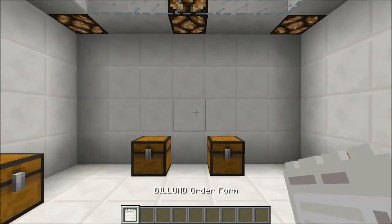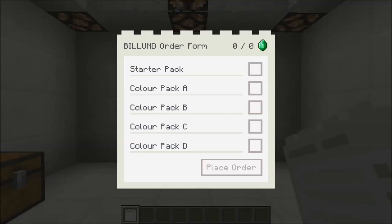The way that the order form works: all you gotta do is right-click it and it will open up into its GUI. The first thing you're gonna want to get is the starter pack, and it is also the cheapest. As you can see in the top right corner, the emerald cost shows how much each of these packs is going to cost. Unfortunately it is seven emeralds, and even in creative it is going to charge you.